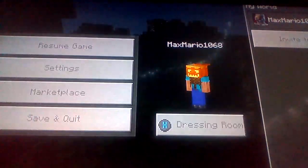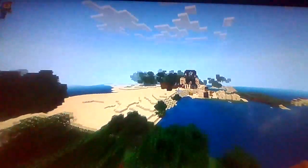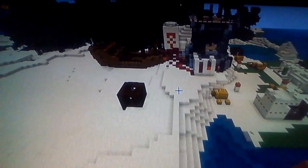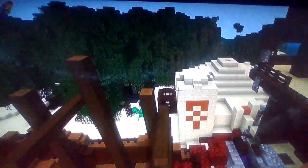Let's get creative — we are in creative mode guys, and here is the glitched seed. Oh my goodness, take a look at this seed. Holy — we have a shipwreck, we have a desert temple, we have a pillager outpost.